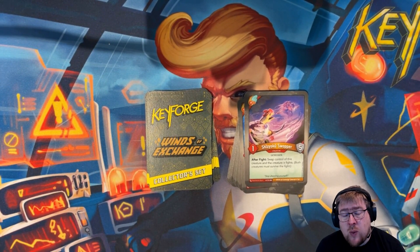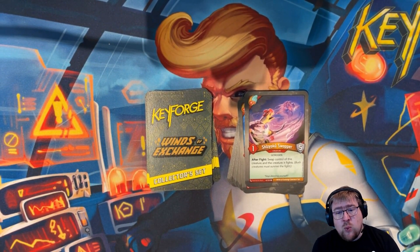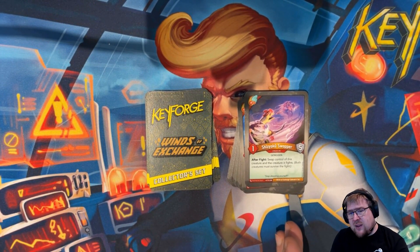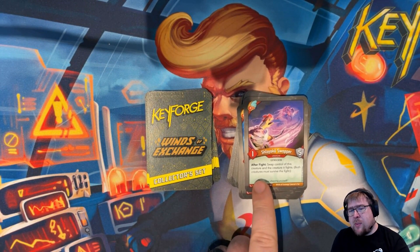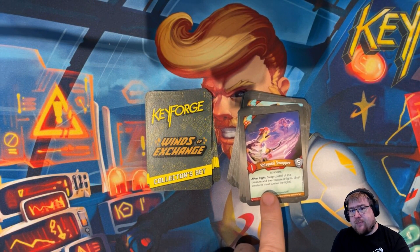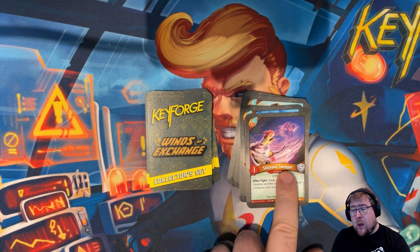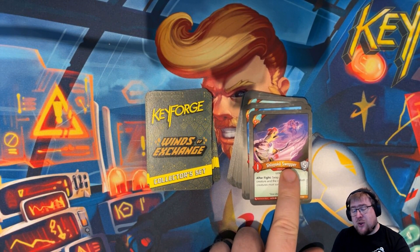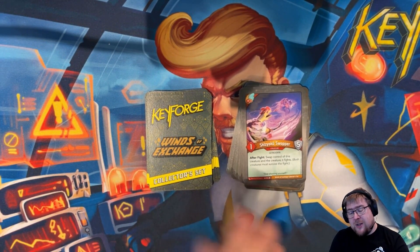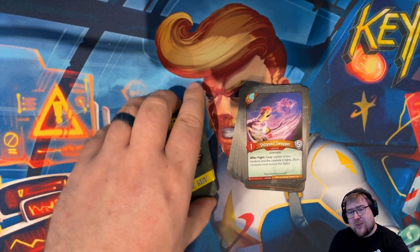Shizu Yoku Swapper is a one-power Katruki with five armor. The goal is not for it to kill things, but to be very survivable. After it fights, you swap control of Swapper with the creature it fought. That's really weird and interesting. By the way, 'Swapper' is actually a legitimate alternative spelling of 'Swap,' so they're not totally crazy.